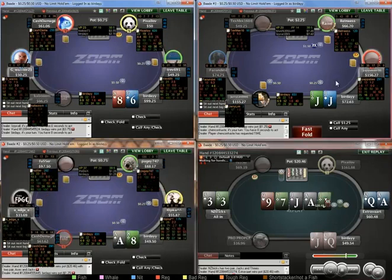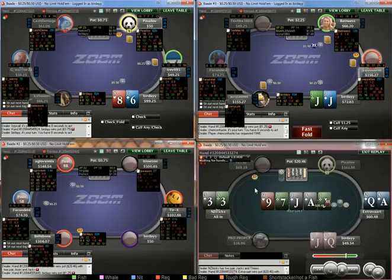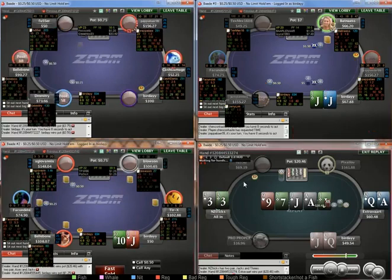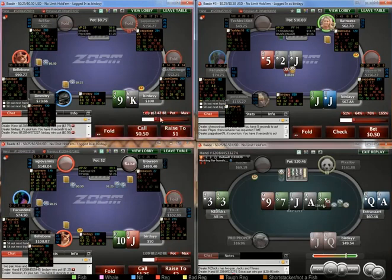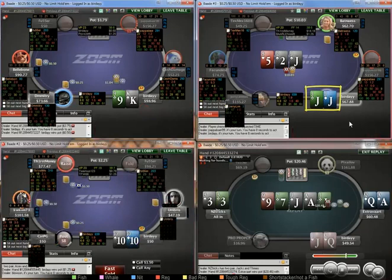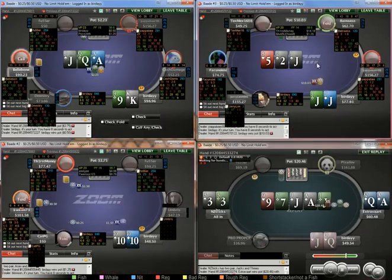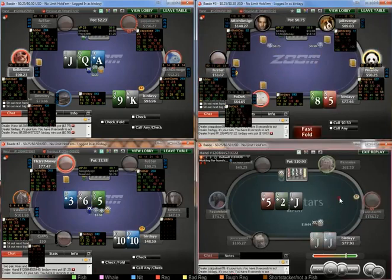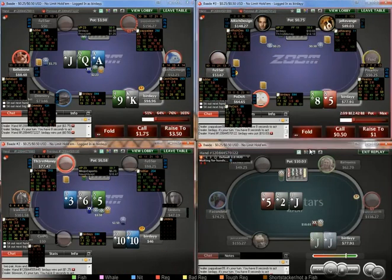If I have any tips for these limits, it's that you really shouldn't try to autopilot. It's really easy to do when you're 4-tabling Zoom and you've got all these decisions going — it's very easy to drop a lot of money. Just going to bet around 60% pot. It kind of sucks blocking all of the top pairs, but I think there's a weaker player so we just want to be betting. With regs you could consider balancing your range by checking top set there.